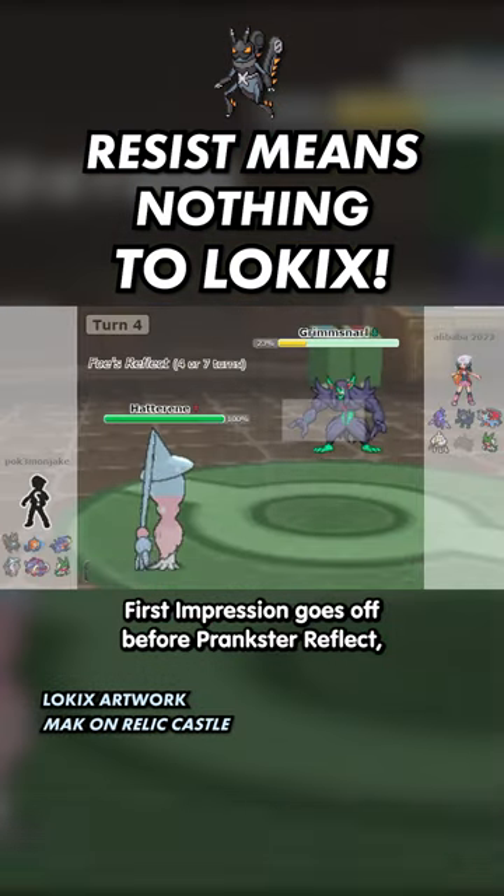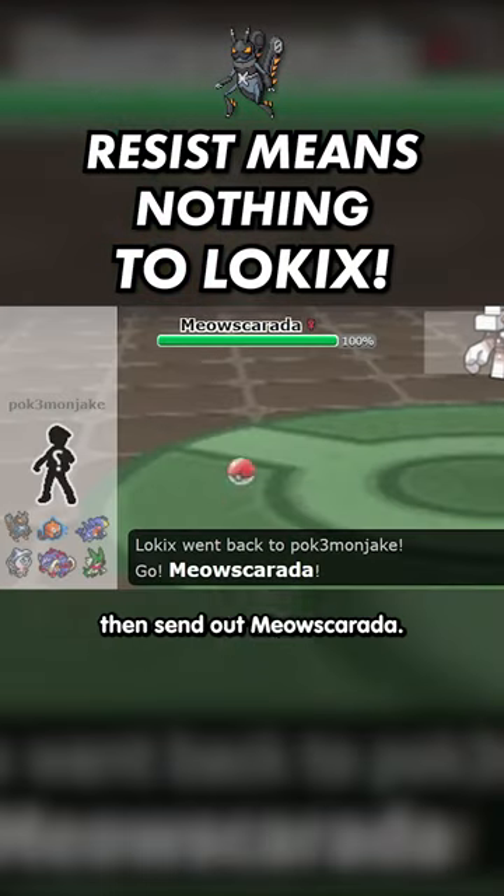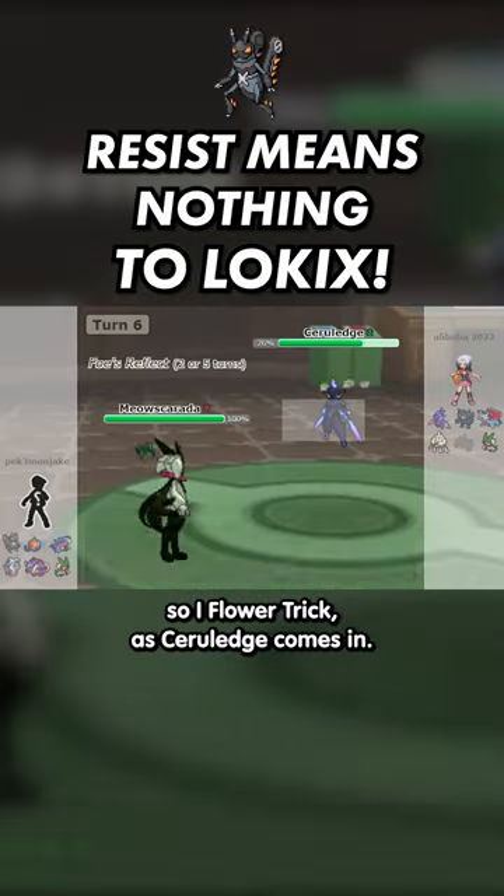First Impression goes off before Prankster Reflect, then I switch into Hatterene and Bounce Back Parting Shot. I click U-Turn as Garganicle comes in, then send out Meowth's Karada. Critical hits go through Reflect, so I Flower Trick as Cerulege comes in.